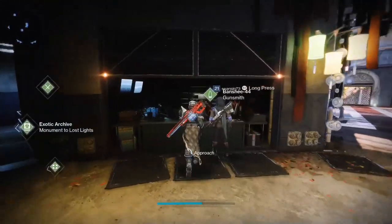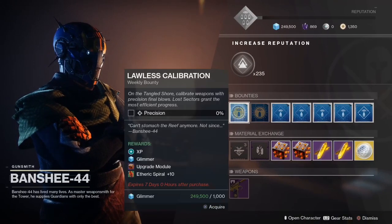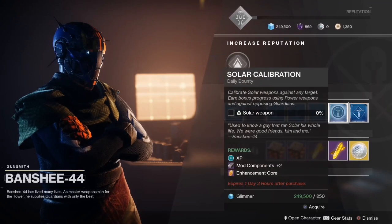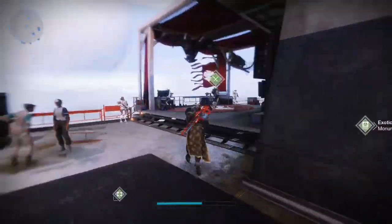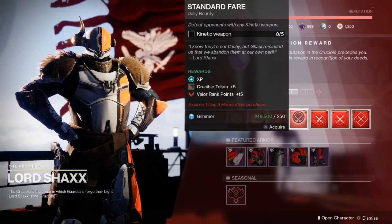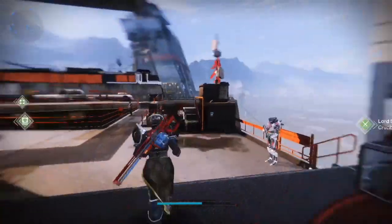Another tip is bounties. I know bounties have been different this season, and it's still not maybe the best way anymore, but still, just grab bounties. Grab Gunsmith Bounties. Grab the Playlist Activity Bounties. Don't focus entirely on them, but if you guys are going for the Adored or going for an Exotic, it can still benefit you a little bit. It's like a little bonus side effect that can help you get more XP. Bounties have always been a source of XP, and they still should be — it's still one of the best ways to get a little bit more XP than usual.